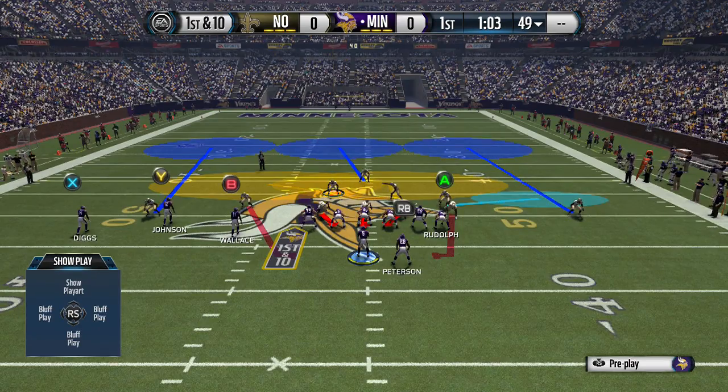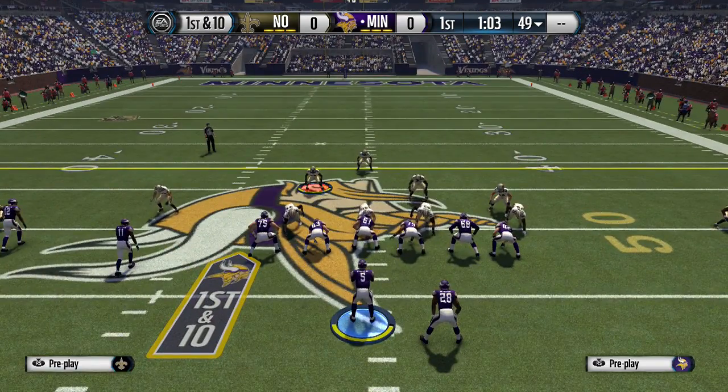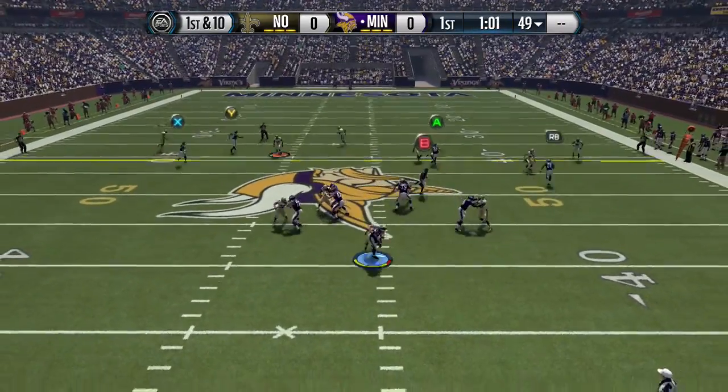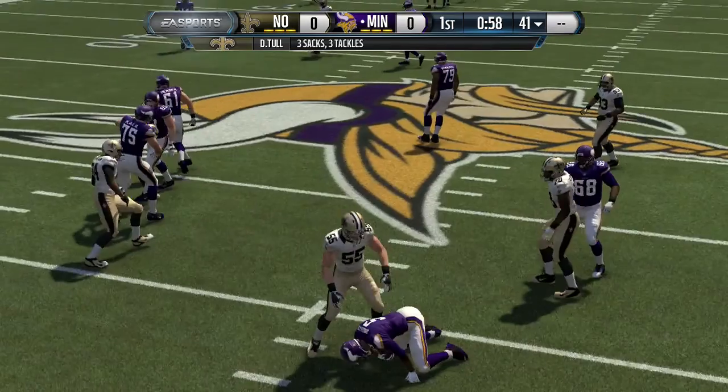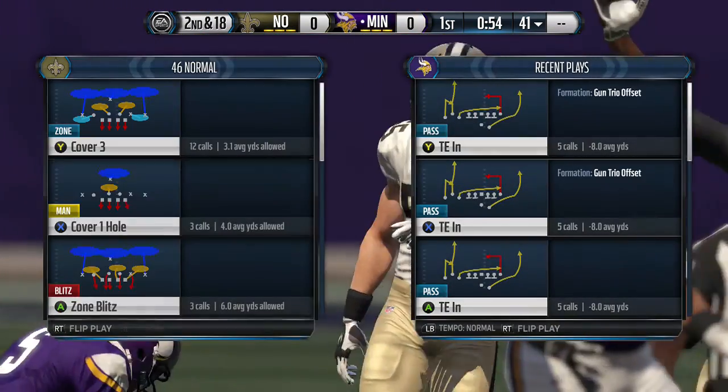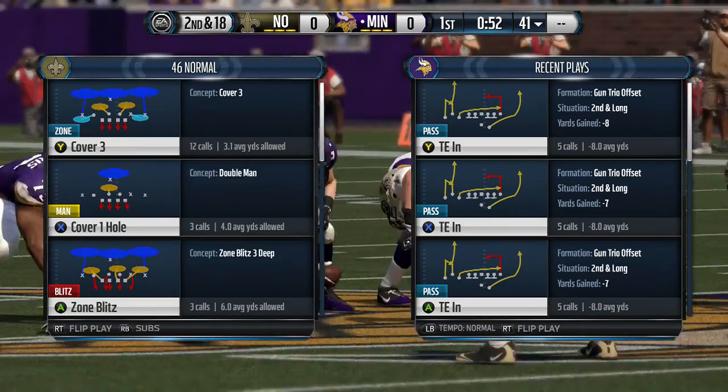When you do that, the defensive tackle that is directly over the center should come in free — he comes screaming right up the middle. The thing I really like about this blitz is that if you line shift down, it does not pick the blitz up.